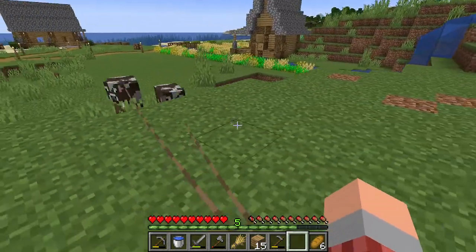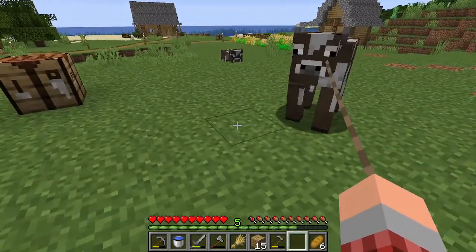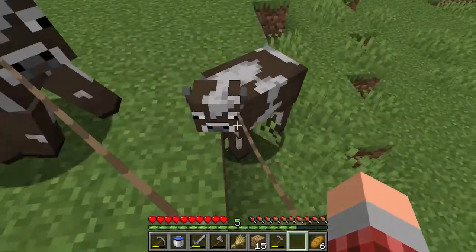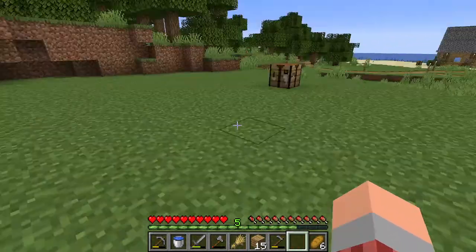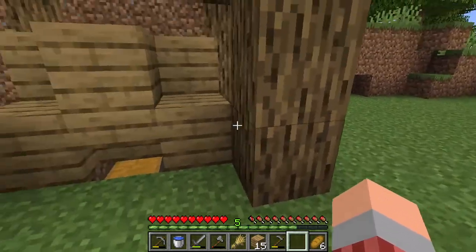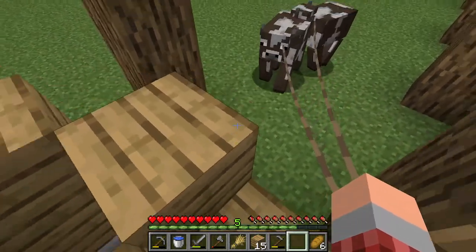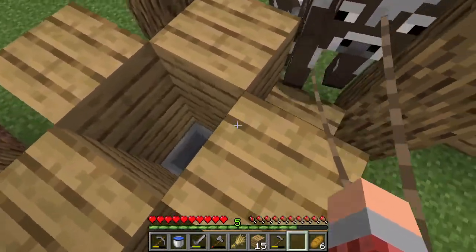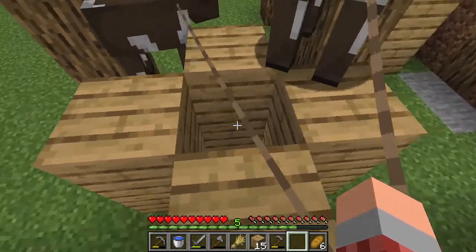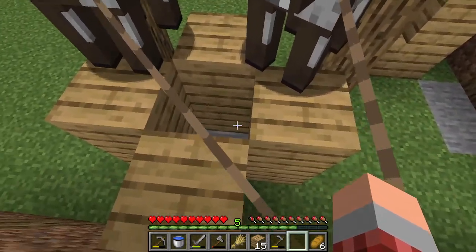So we already have our sheep over here — we're going to put our cows into one. Just be careful with the leads because leads do sometimes break. So we have two cows; you are going to need at least two to start each and every farm. You're going to hop up on the side, and now it's just a matter of trying to lure them and get them dropped down into the hole. So you're going to try and maneuver your way around.